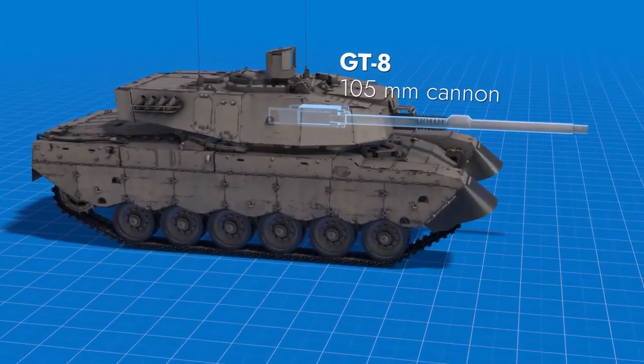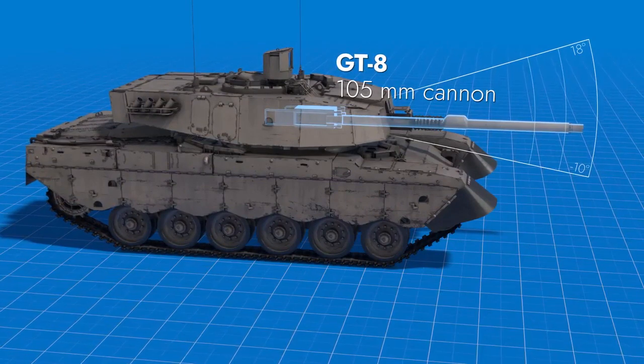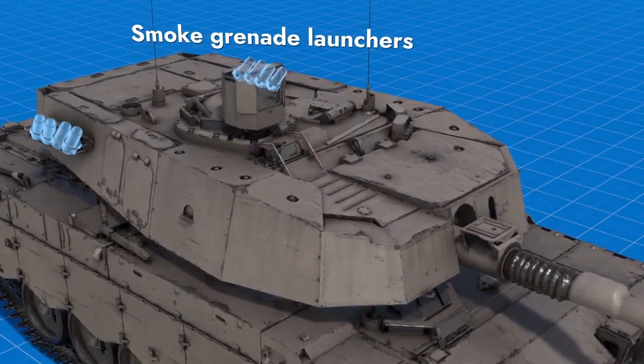The two-plane stabilized 105 mm gun has elevation angles between minus 10 and plus 18 degrees. The machine also has a coaxial machine gun, thermals, and smoke launchers.